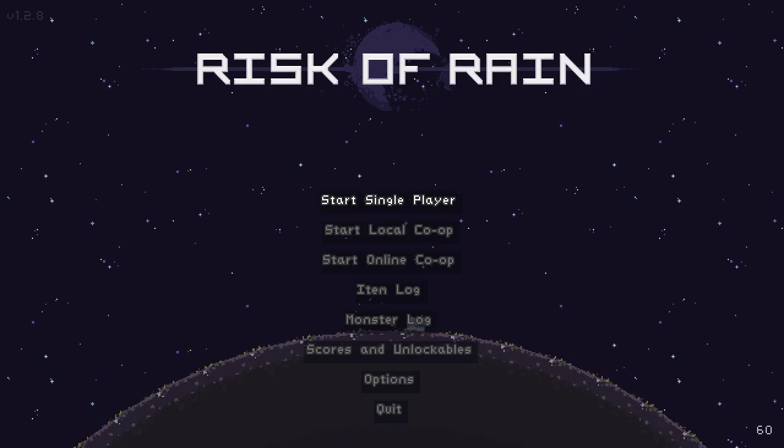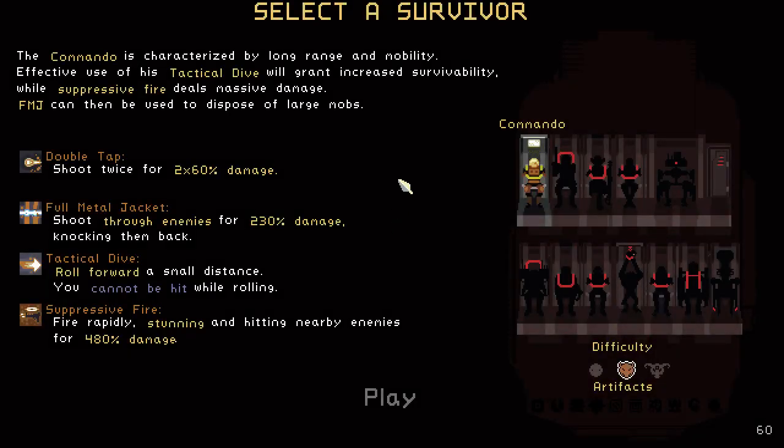For now, we're gonna do solo, at least for a run or two. I'm assuming runs work kind of like Isaac in the sense that you start, you die, you restart. I'm making a lot of assumptions here. So we're gonna dive in solo. The commando is characterized by long range and mobility. Effective use of his tactical dive will grant you increased survivability while suppressing fire deals massive damage. FMJ can then be used to dispose of large mobs. Double tap, shoot twice. Full metal jacket — shoot through enemies. Tactical dive — roll forward. So these are my four abilities. It looks like we only have this one class at the moment.